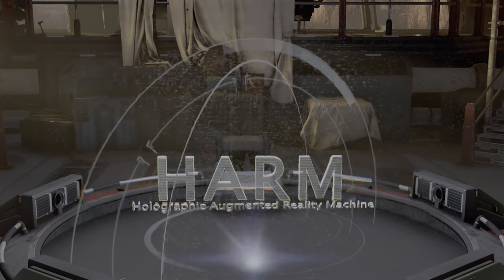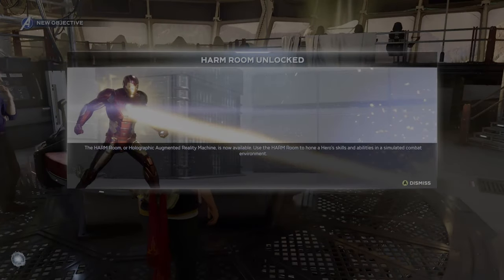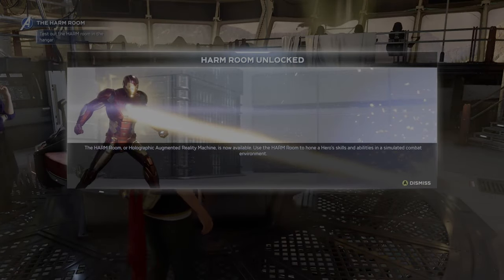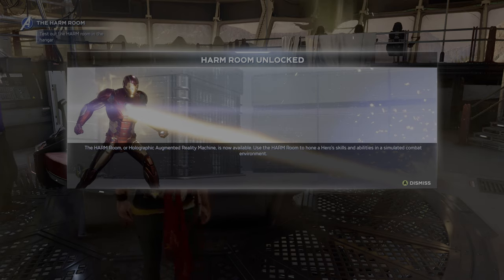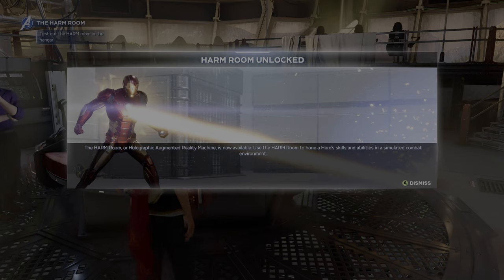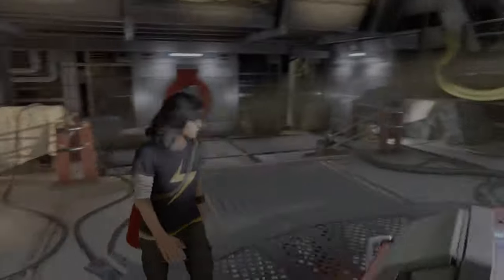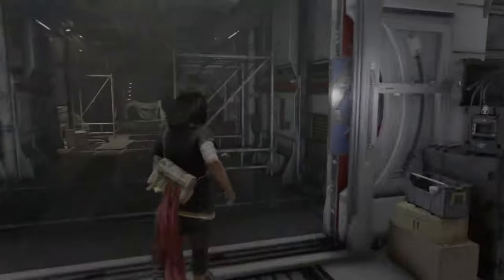Whoa, that sounds awesome! I should warn you, the system may be a little irregular. Is this safe? Only 0.0001% chance of injury. That's 0.0001% — that seems like pretty good odds. Proceed through the crew quarters, HARM room unlock. The HARM room is on the lower floor of the hangar bay. Thanks, Jarvis. The HARM room — holographic augmented reality machine — is now available. Use the HARM room to hone a hero's skills and abilities in a simulated combat environment. That sounds fun. Let's see if we can find it.